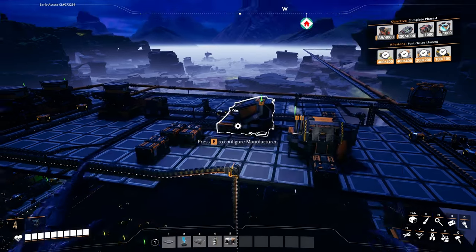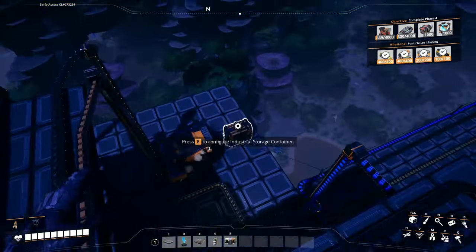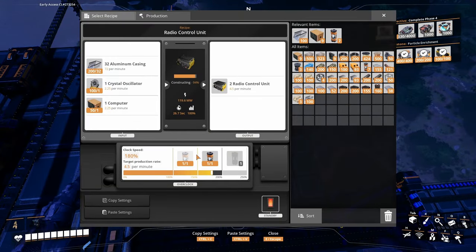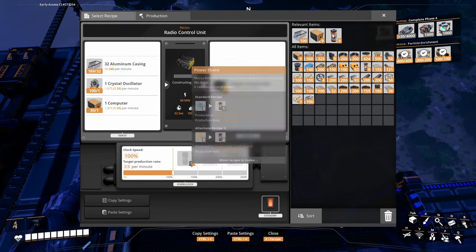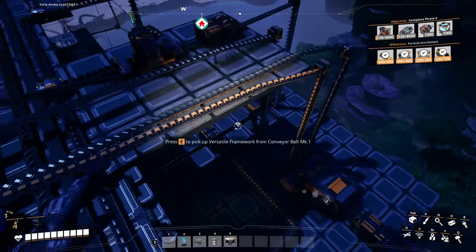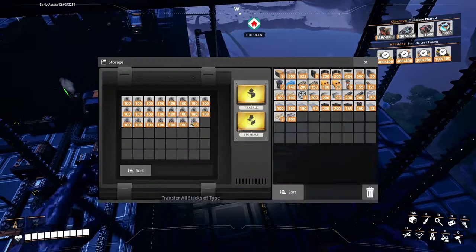750, right? 1,500. We got 1,100 in there. I think we already have enough. So this boy can chill now — make only 2.5. We're not going to miss casings anymore. And we're going to keep some crystal oscillators. That boy has been doing a great job with the crystal oscillators.